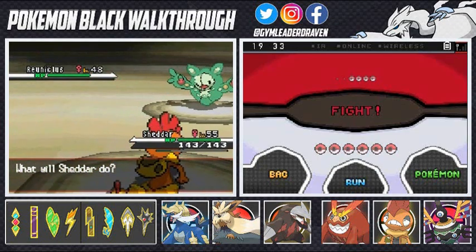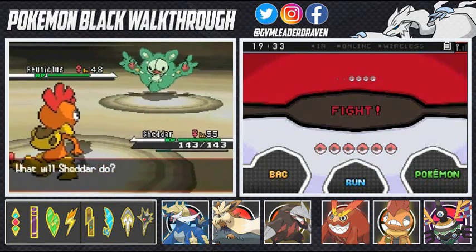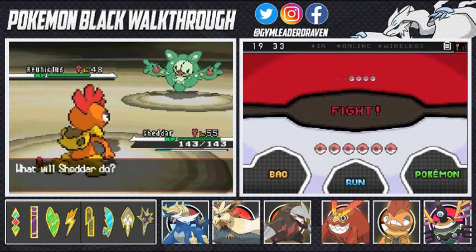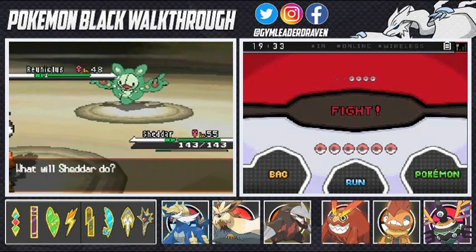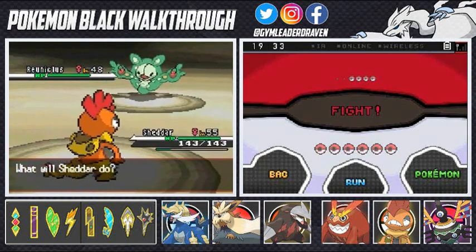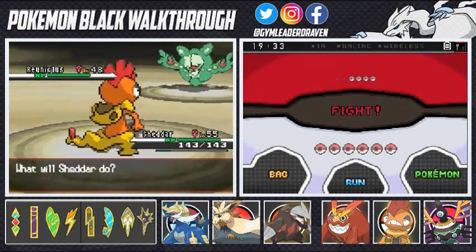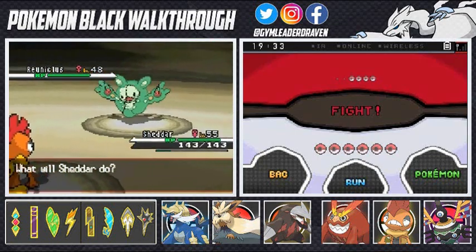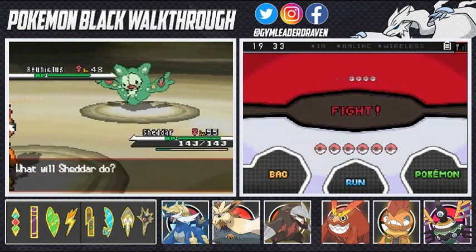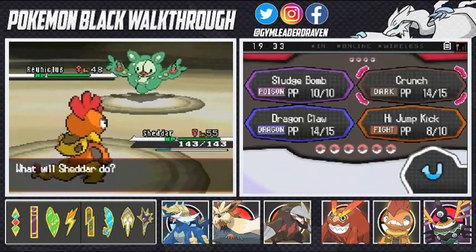The next Pokemon she has is a level 48 Musharna — a very tanky Pokemon with Synchronize, and moves Reflect, Charge Beam, Shadow Ball, and Psychic. After that she has a Sigilyph, a psychic and flying type Pokemon with Wonder Skin, and moves Shadow Ball, Ice Beam, Air Slash, and Psychic. Her final Pokemon, Gothitelle at level 50, has the ability Frisk and moves Calm Mind, Thunderbolt, Shadow Ball, and Psychic. Be aware of Calm Mind — it'll boost its special attack. I do have a dark type to handle this one.